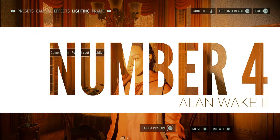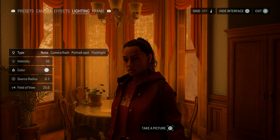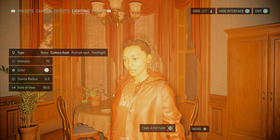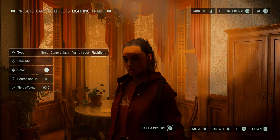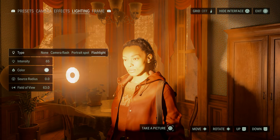Number four: Alan Wake 2. The photo mode, although very decent, came up short for me on the light system. It's a very recent one that could have benefited from every other system existing before it. You have three types of light sources, which is a good start: a camera flash that lights everything in front of you in a flat way, a portrait spot designed to light your character, and a flashlight emulating the player's flashlight with the same texture from the game.